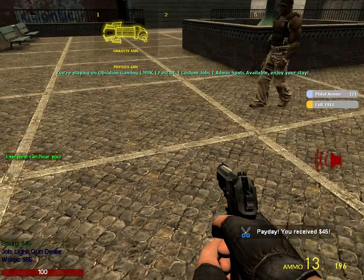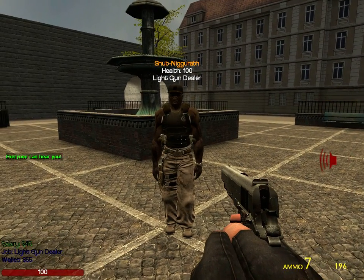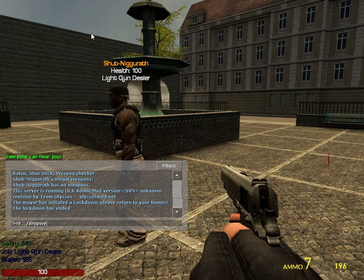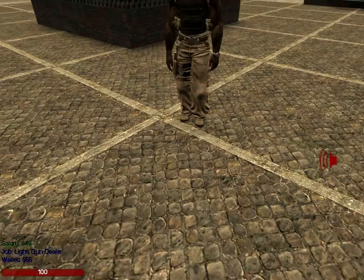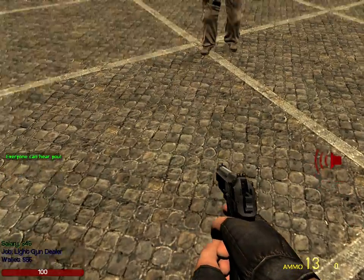Let's say I have this gun and I want to drop it to give it to a friend. You type /dropweapon, and then you drop the weapon you're currently holding. That's pretty much that.